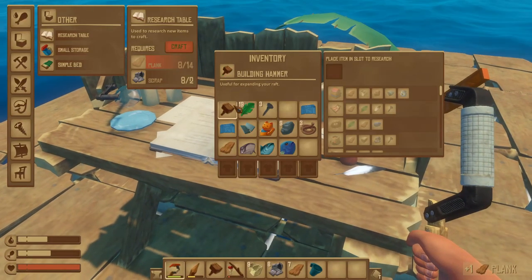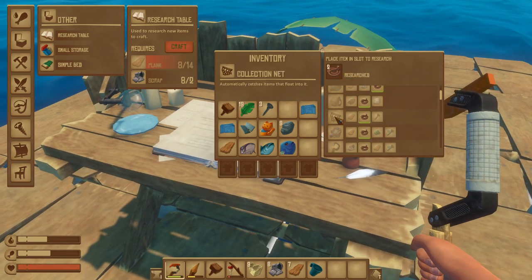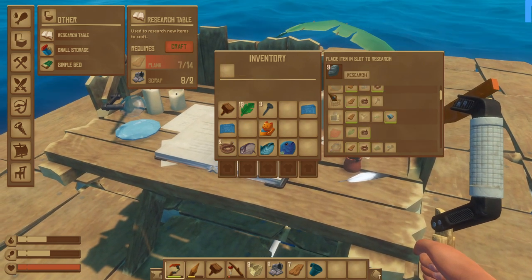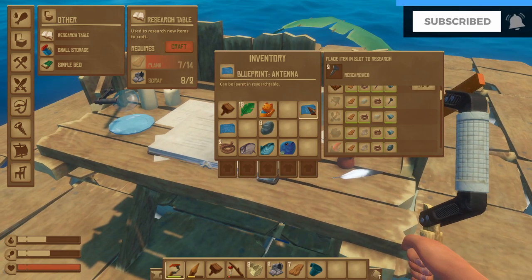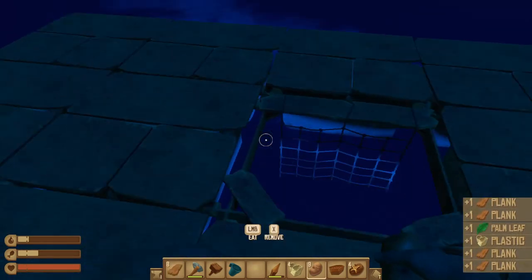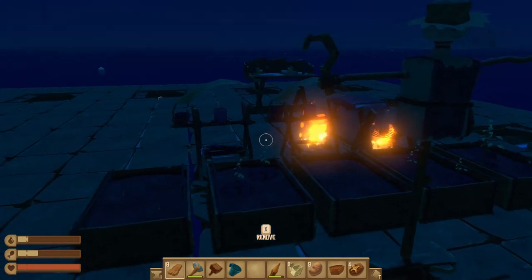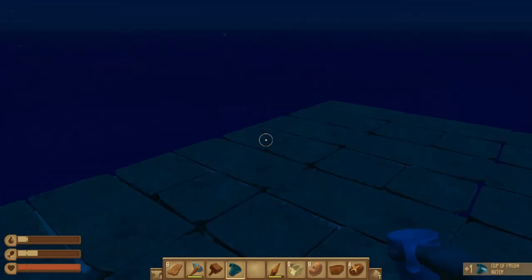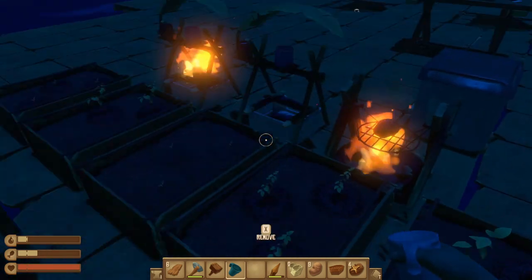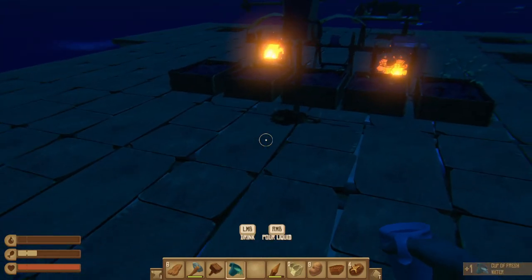It's also important to place a research table. You can put an item inside it whenever you find something new, and the research table will consume the item but teach you all kinds of recipes, including how to make things using that new item. Doing this will allow you to progress further in the game and uncover cool stuff. If you follow this guide, you should find yourself sitting comfortably on a raft with enough know-how to easily survive the ocean. In our next video we'll cover navigating the open seas and visiting islands. If you found this guide useful, give the video a thumbs up, and consider subscribing — we publish three guides like this every week.